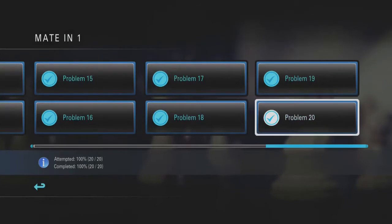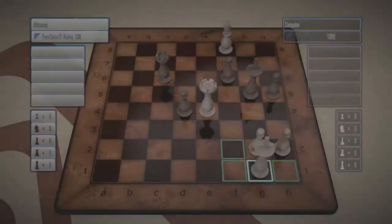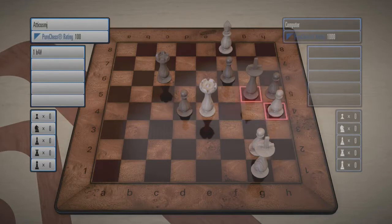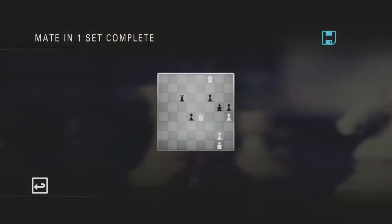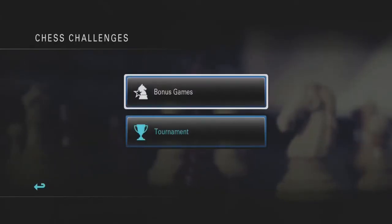This game has a role-play mode, and on top of that it has chess challenges. Chess challenges has bonus games and tournament mode. Bonus games are basically learning how to get checkmates. It has five different versions: checkmate in one, two, three, four, and five turns — basically chess puzzles. A fun little side alternative while learning more about the game and thinking ahead of your turns.